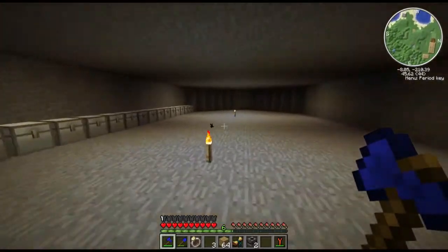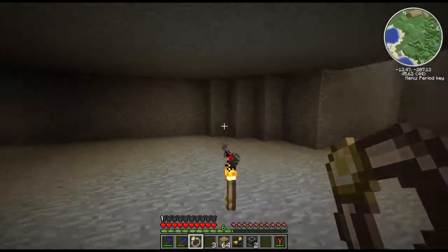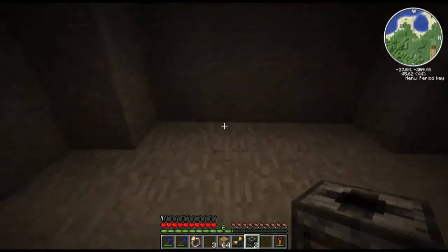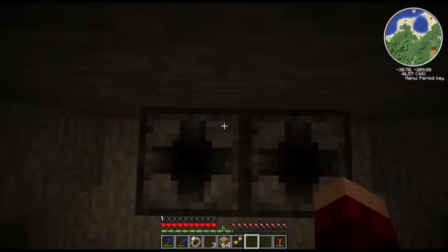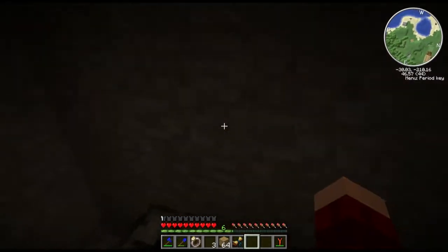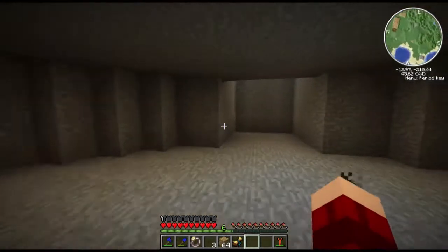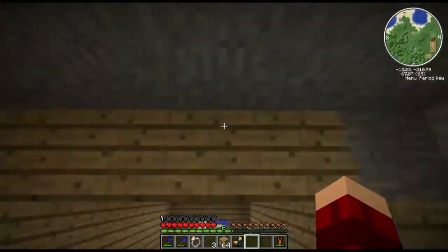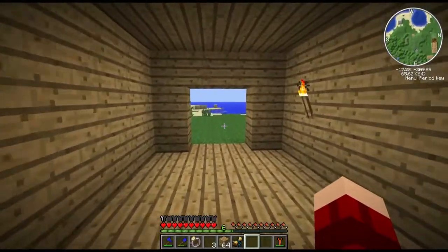I don't think the transposers actually need power, but I could be wrong about that. The transposers are going to go right there and we can toss our items on top of them. We might build stairs around them or something. It's cool — I can just run right up these things without even doing anything, with these boots. It's awesome.